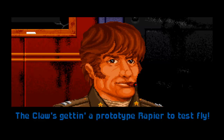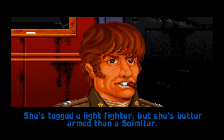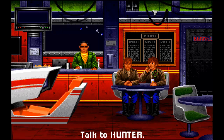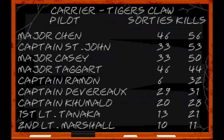Let's go on to Hunter. The Claw's getting a prototype Rapier to test fly. I've been looking over the specs on her — she's tagged a light fighter, but she's better armored than a Scimitar. There's a pair of laser cannons for distance work and a set of neutron guns for the dirty infightin'. What's my kill score? I'm at number 5 now, right behind Taggart — is that Paladin? I believe so. And I've already got more than Devereaux.